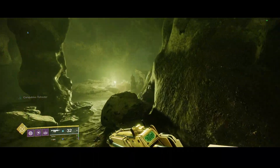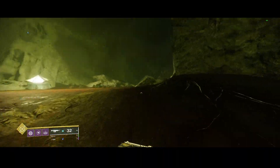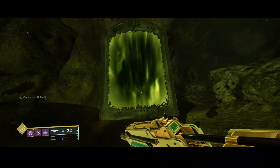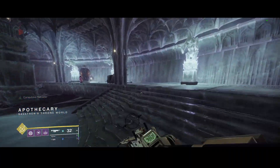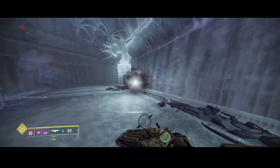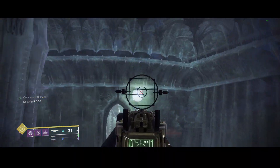Then you want to go over here and trigger a loading zone, because of a portal to another area — to the apothecary. This will reset the previous chest, so if you don't feel like doing this one or the torch one, you can just stop at this point and head back in, and it will reset the deep sight chest.